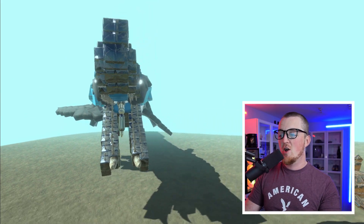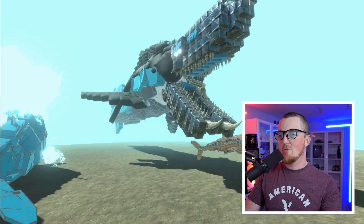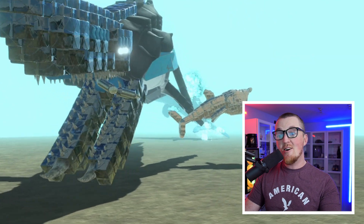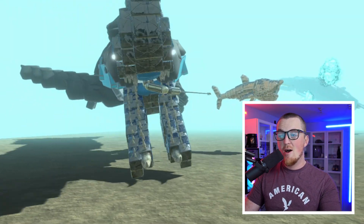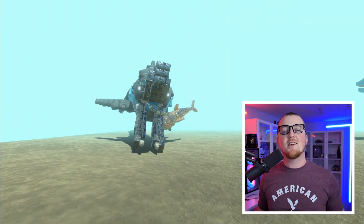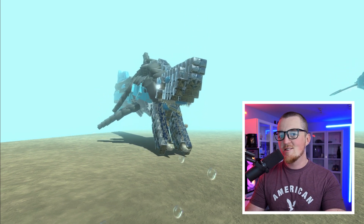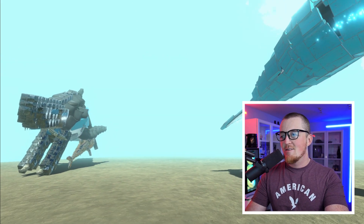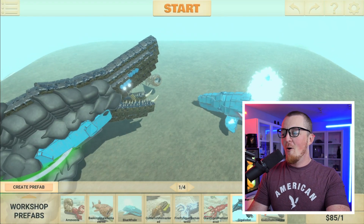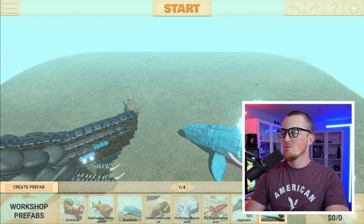Gigaladon versus that shark and that blue whale. This guy is much more interested in eating, but he keeps getting his lower jaw stuck into the dirt and it's not a good time. The blue whale is ignoring the harpoons trying to grab onto him. He physically can't turn tight enough to attack the shark. These underwater workshop creations are having a hard time right now.